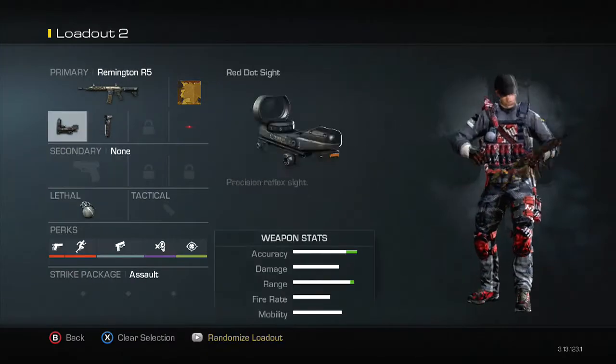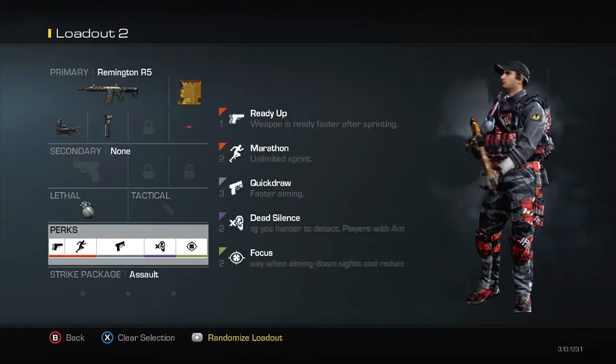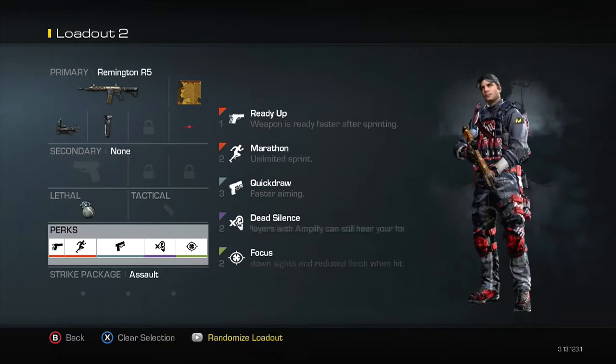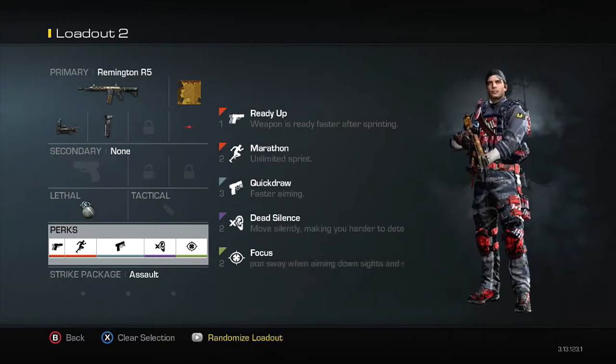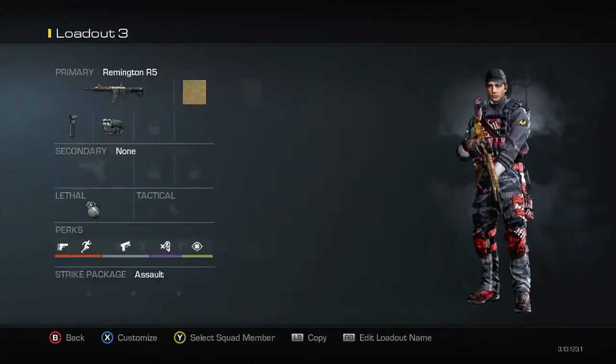My next class is my AR with red dot and foregrip. I have a grenade, and I use Ready Up, Marathon, Quick Draw, Dead Silence, and Focus. I use Marathon because I usually play a little more aggressive with an AR, so I can just run around the map consistently and play aggressive like I like to.